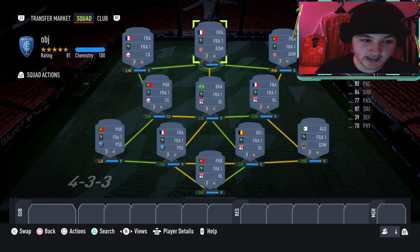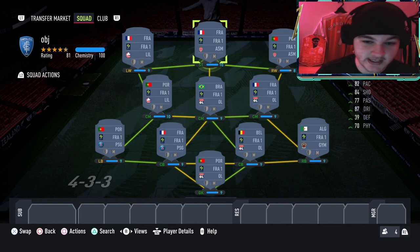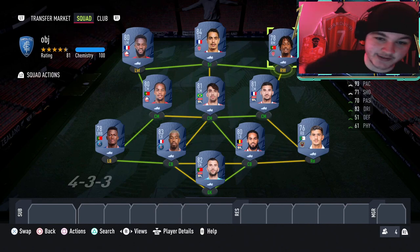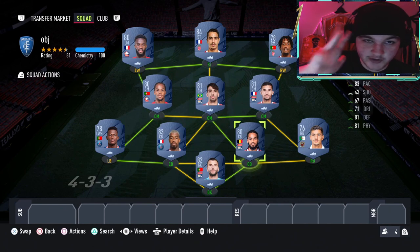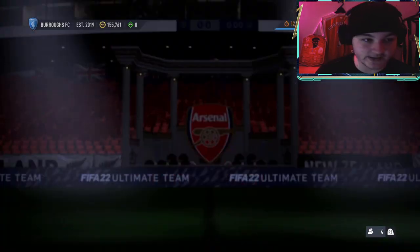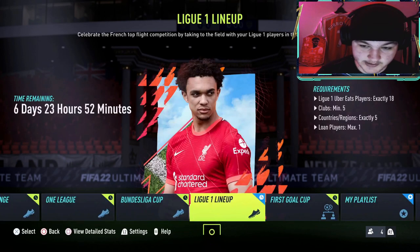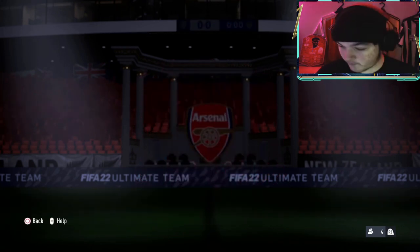Now this is the squad builder we have used — we've got at least 5 clubs: we've got Lille, we've got Monaco, we've got Lyon, we have got PSG, and we do have OGC Nice. So we've got at least 5 clubs, and we have got exactly 5 nations: we've got France, we've got Portugal, we've got Brazil, and we have got Belgium and Algeria. That ticks off the at least 5 clubs and exactly 5 nations requirements — perfecto.